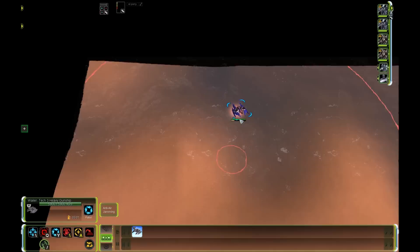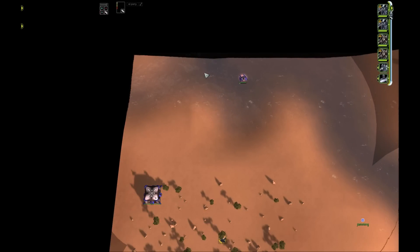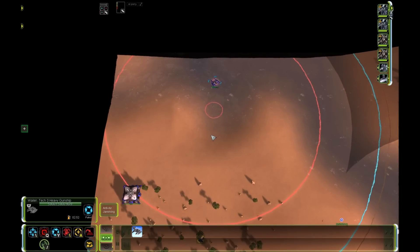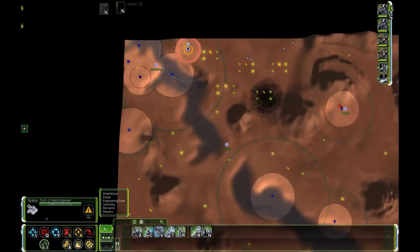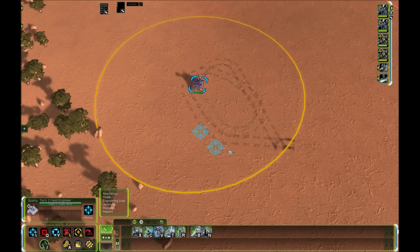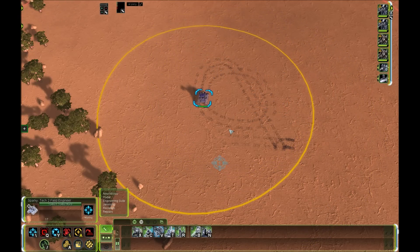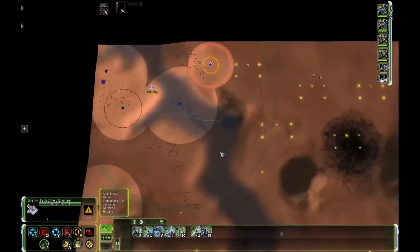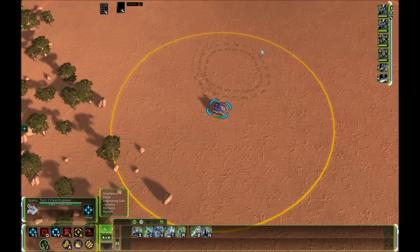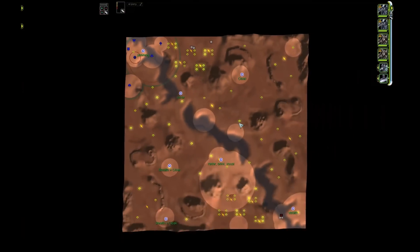The Cybran T3 gunship also creates false radar images, making it look like a relatively large army even though it's just a single gunship — and it scales proportionally with more of them. The T2 field engineer for UEF, the Sparky, is a very good unit with personal jamming, adding to its survivability. It already has a lot of HP and the jamming gives extra survivability, so UEF players should probably build this every game.